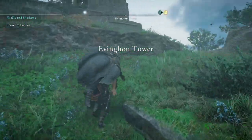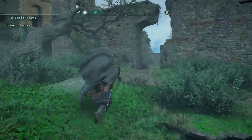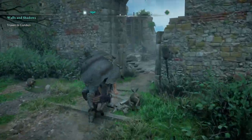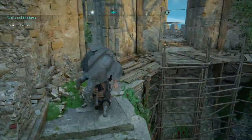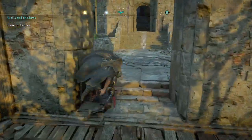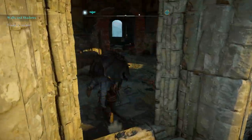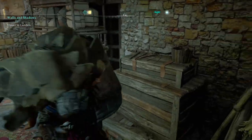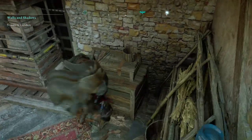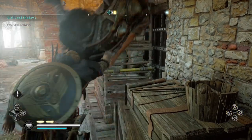A couple missions ago I was in a battle and one of the enemies got in a room with me where a movable object was at, and when I killed them it swung his body towards it and moved the object. I just thought that was odd, but it's a solution. So you stand over here, you aim, and you shoot.